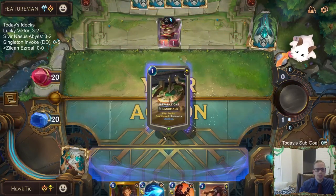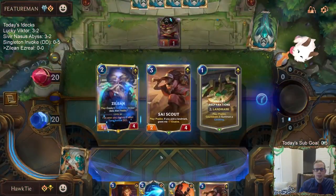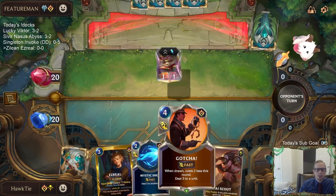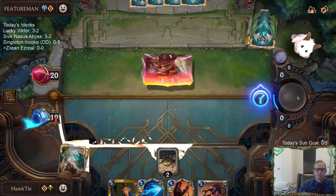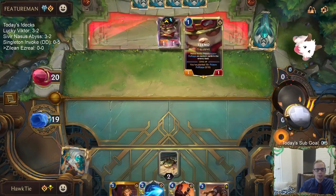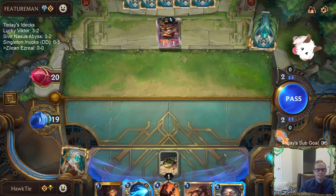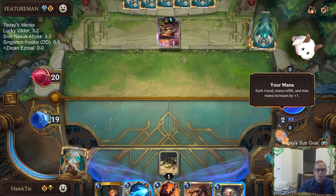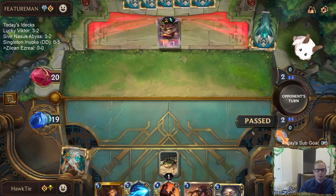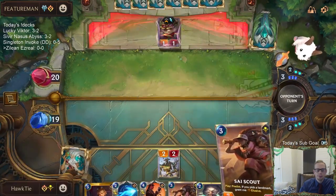I obviously wanted to find Death Ray — that would have been the best card here. It looks like we got Mystic Shot and Gotcha. Because we are a super slow deck that's going to draw a ton of cards, Puffcaps are going to be pretty rough. The two best cards in their deck are going to be Teemo and Puffcap Peddler — those are going to be pretty rough. Finally, Death Ray.